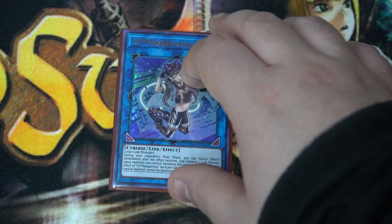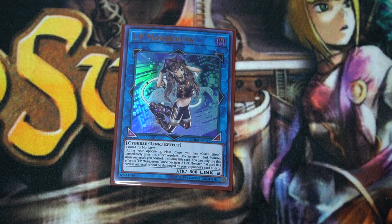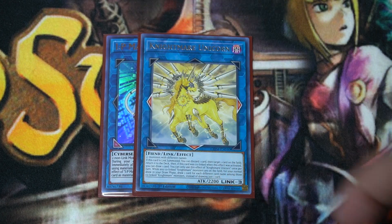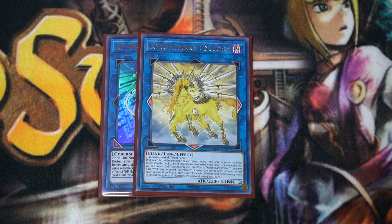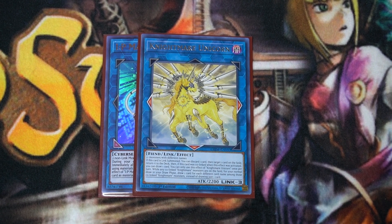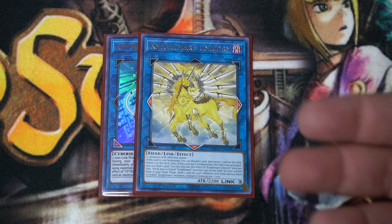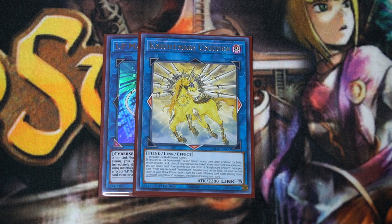Some generic Link 2s: IP Masquerena — again, if you're forced to go first, you can make this card and have some disruptions with Unicorn. It just gives you something to do going first; we don't excel at it, but we'd like to have the options. One thing to note: we don't run Phoenix or Cerberus because their arrows don't point down, meaning if you wanted to link climb into something else or do fancy plays, you can't — they only point up and left/right. Unicorn, on the other hand, points down, so you can further extend if you wanted to. So don't run Phoenix or Cerberus.